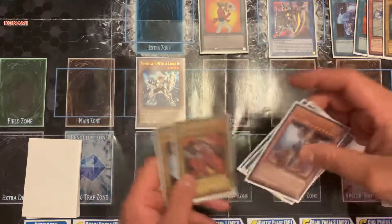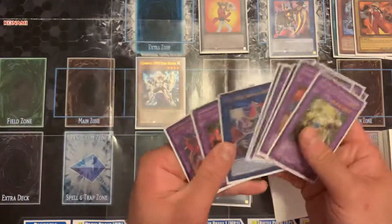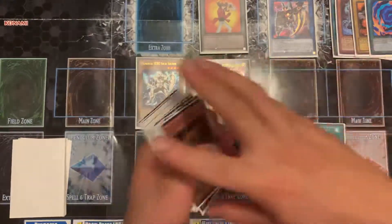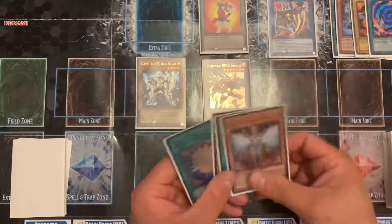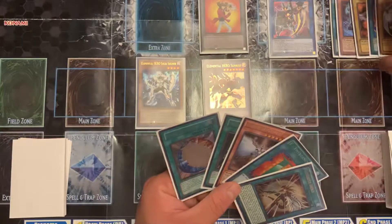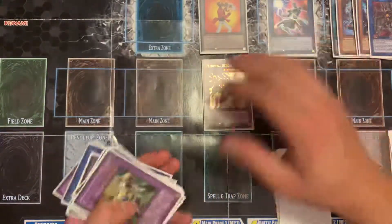This one's going to play out a little bit differently. Activate Poly, go for Liquid Soldier and then one of the Flame Wingman materials, get out Sunrise. Activate Liquid Soldier - chain link one, chain link two - because you don't want to accidentally draw your Miracle Fusion off of Liquid Soldier; you do that, you're going to have a bad time. I draw two cards, discard one. Usually you want to discard the other Flame Wingman material so you can use Miracle Fusion to grab it, but I'm going to take Solid Soldier and him and go into Wonder Driver.